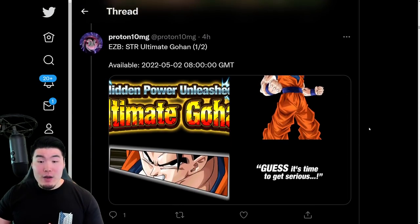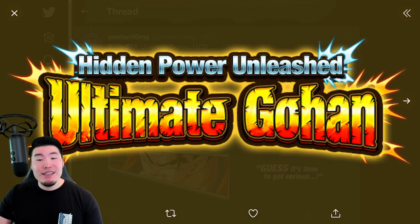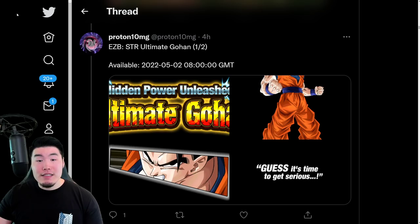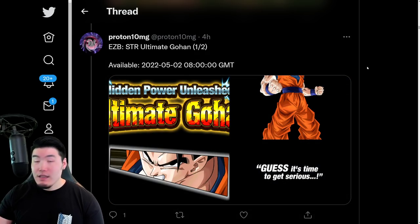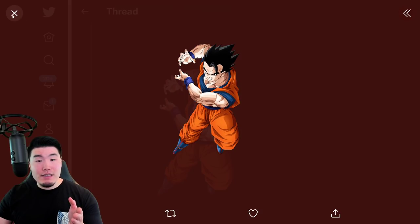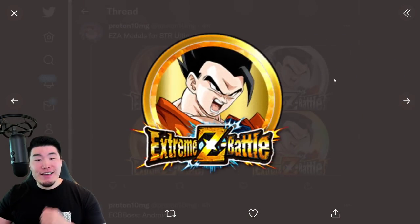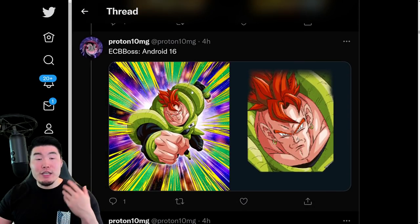So after that, we have the assets for the new STR Ultimate Gohan Extreme Z Battle Event. There's the logo, there's the Ultimate Gohan. And this is dropping on May 2nd, so we got about a week to go before we see this in the game. And there is the SSR Ultimate Gohan and his Extreme Z Awakening Medals.